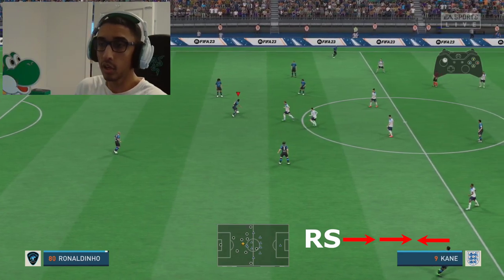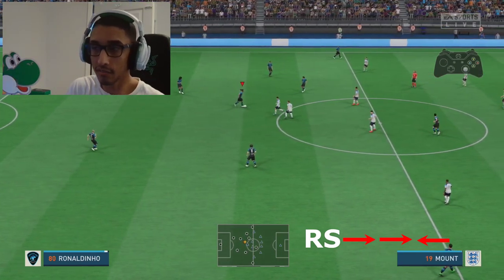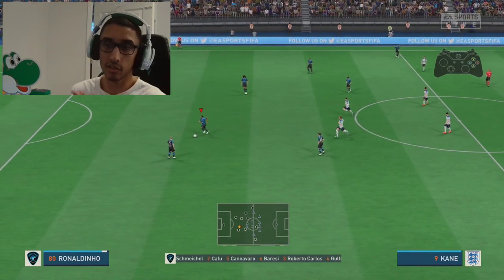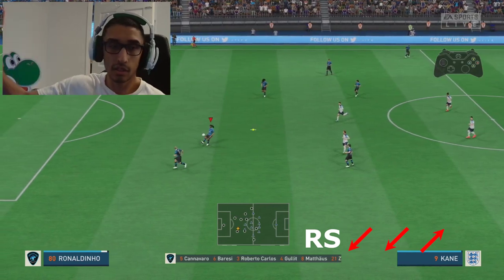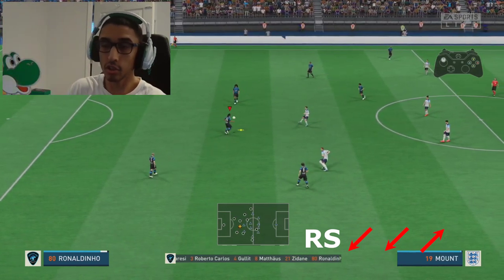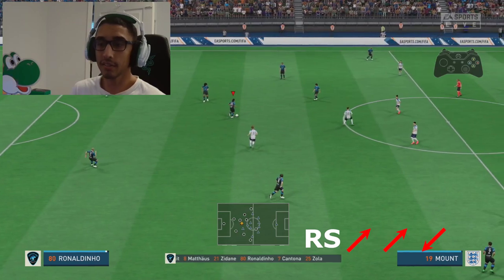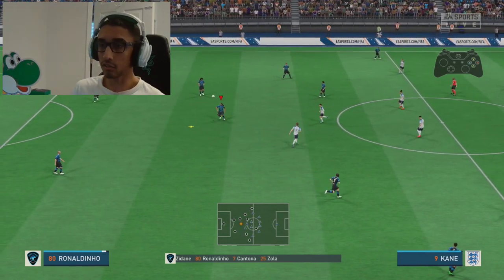One more time — we are going to the right so we're going to flick it twice to the right, once to the left. Twice right because that's the way we're facing, once to the left because that's the opposite direction. You can also do it from diagonal angles — so you can go diagonal left, the opposite of that would be up-right. If you're going in that diagonal direction, you can go twice up-right and once down to the left.